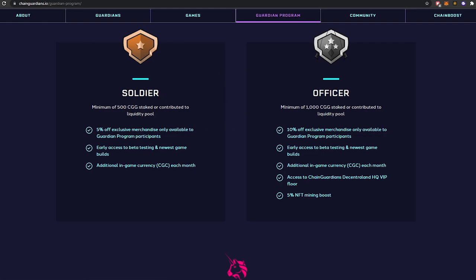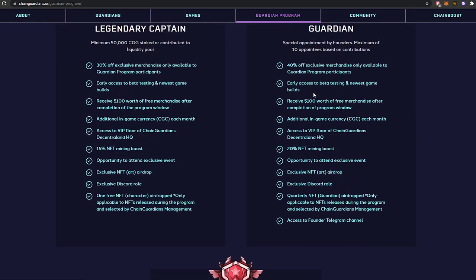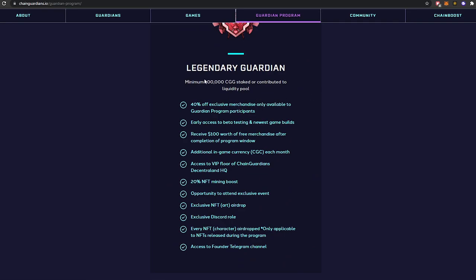You aren't paying 500 CGG — that's just for holding it. So if you see it as a viable investment opportunity, just holding will unlock these perks. You also get a 5% NFT mining boost. It goes all the way up to Lieutenant, Captain, and Guardian ranks. Legendary Guardian requires 100,000 CGG, which would have been possible at the all-time low of 12 cents but not at the current $1.33.